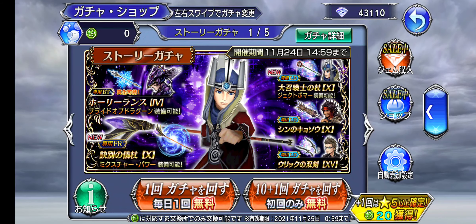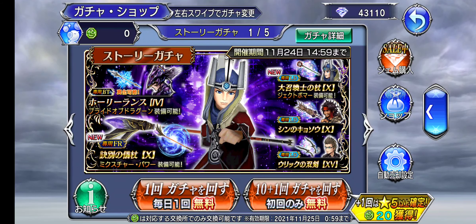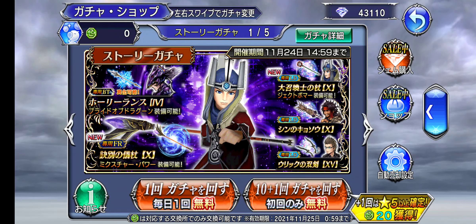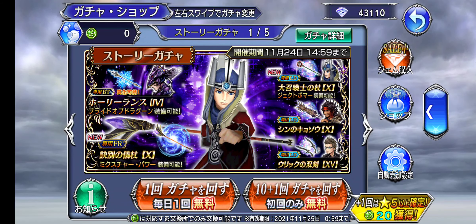Thankfully I still do have a good amount of resources left on my JP Alt via summon boards, divine boards, story chapters, lost chapters, and a whole bunch of other stuff.